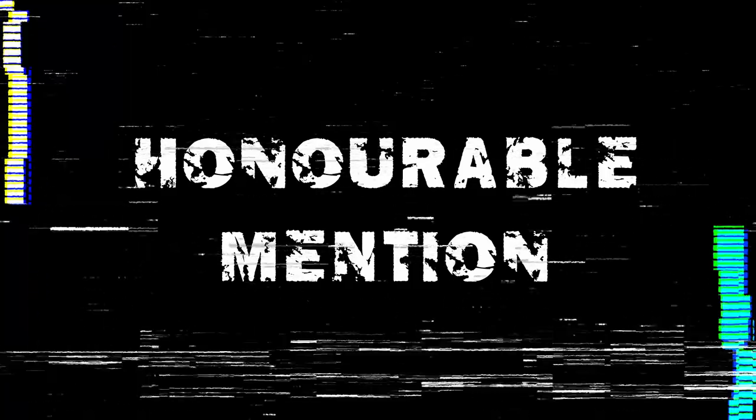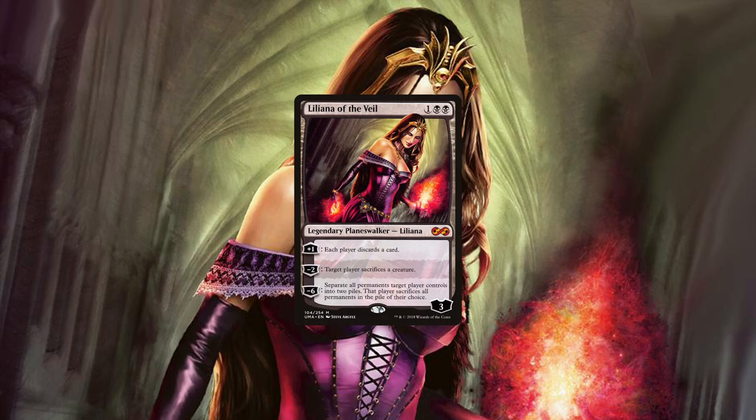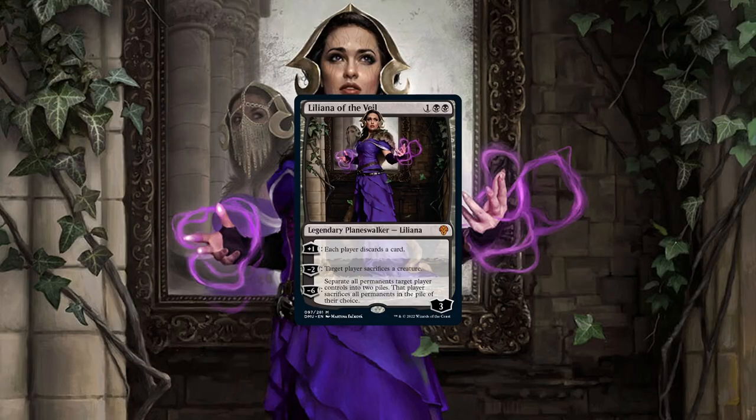Now for my actual honorable mention — a card that does not see much play in EDH or CDH, but I'm still happy about this reprint, and it just has to be Liliana of the Veil. I play Modern and I see this card all the time. It even got a new awesome art by Martina Fackova, so what's not to love there? Just look at it.